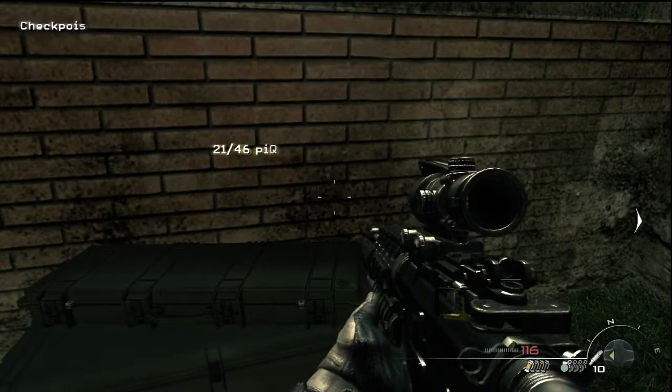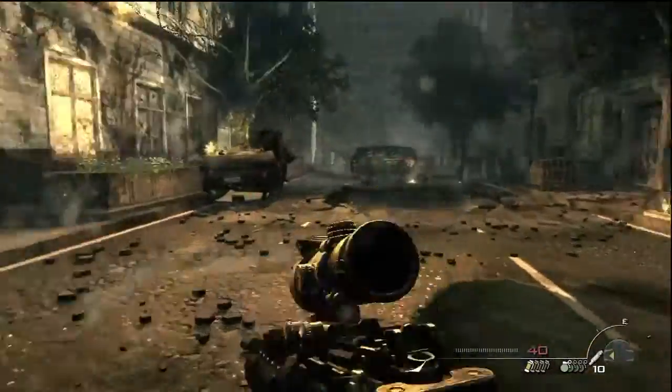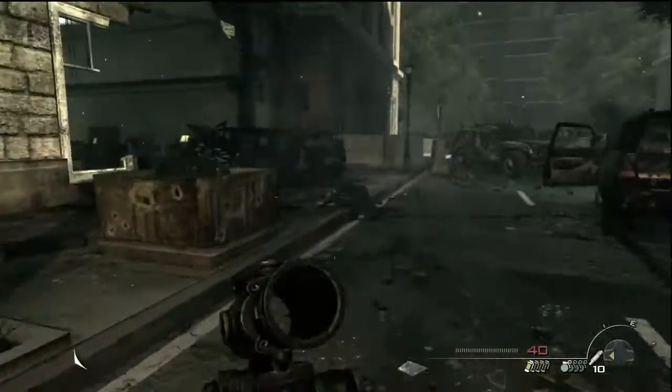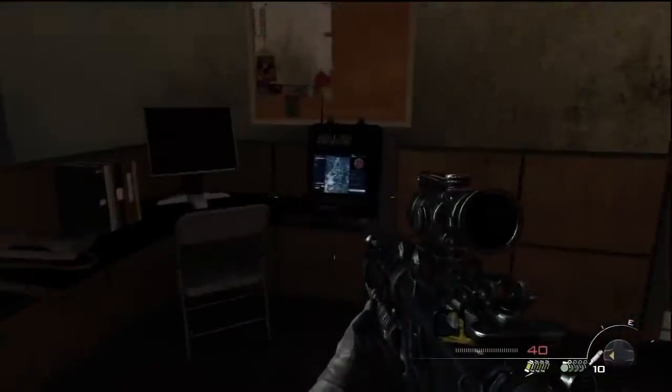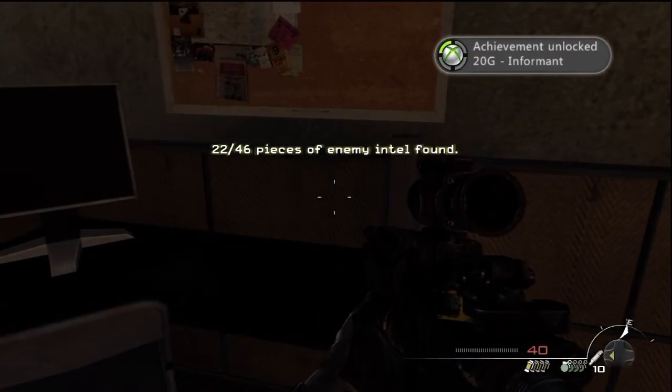One Intel to go. As you're running down the corridor, you'll see this massive pothole on the right. You're supposed to go in this building, but don't go left up the stairs — go right. And here's your 22nd Intel, the last in this mission. You'll get the achievement Informant for collecting 22 Intels.